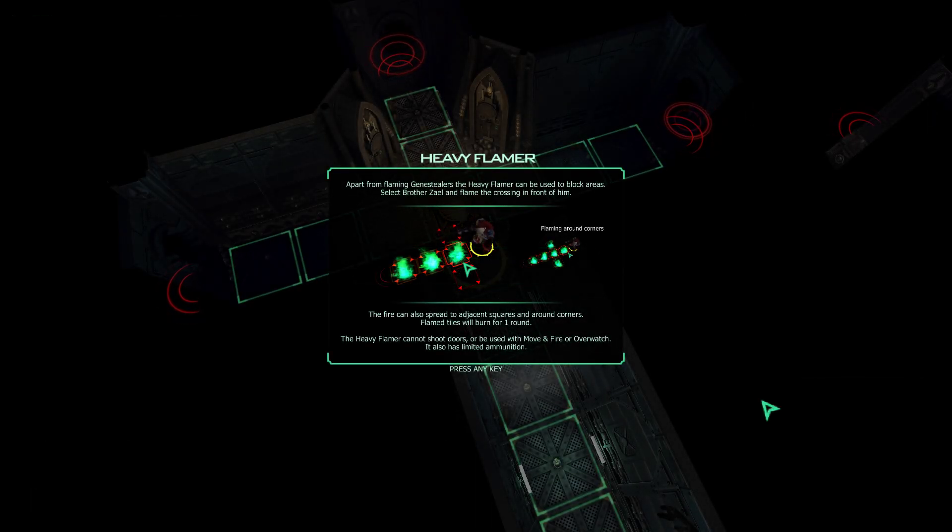Heavy Flamer. Apart from flaming Genestealers, the Heavy Flamer can be used to block areas. Select Brother Zayal and flame the crossing in front of him. The fire can also spread to adjacent squares and around corners. Flame tiles will burn for one round. Heavy Flamer cannot shoot doors or be used with movement fire or overwatch. It also has limited ammunition.